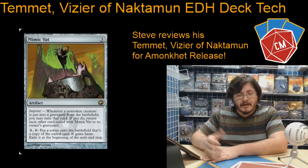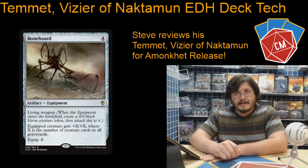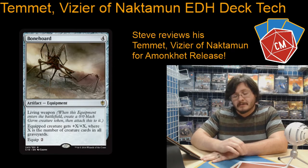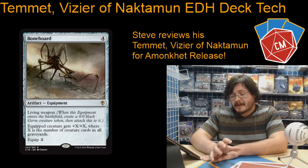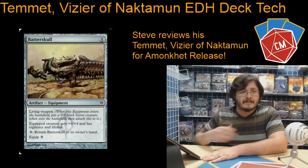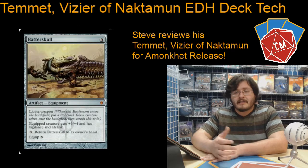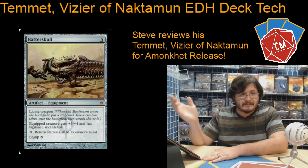Mimic Vat: great way to copy other people's creatures and then turn them into tokens. Bone Hoard — I cannot overstate the synergy between this guy and Germ Tokens, because they come in and they automatically are unblockable. Bone Hoard can get really, really big. The next one is Batterskull, another really good example of that — the lifelink, the vigilance, just automatically being a giant creature that's unblockable. That's awesome.